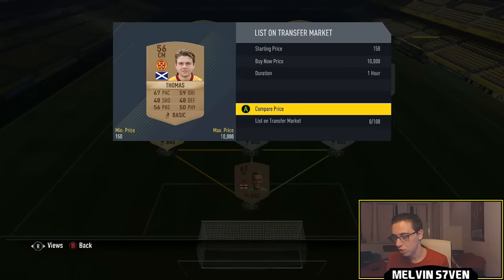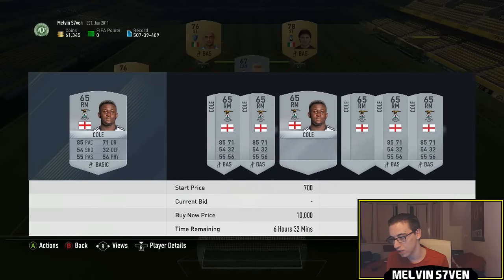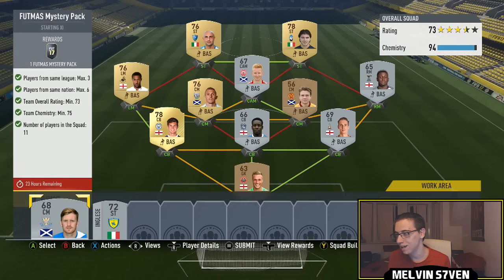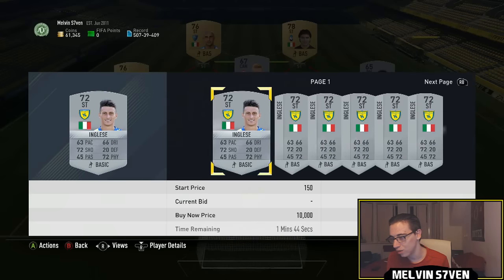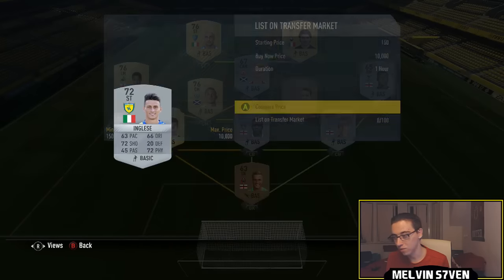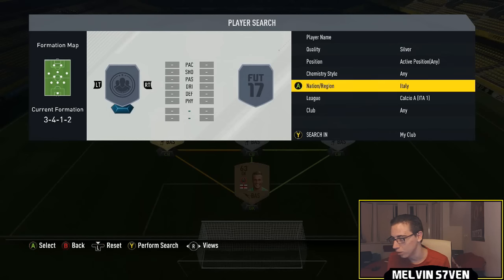We got this Scottish centre mid here, no more than 200 coins for him. Then we've got a right mid English from the Scottish League — you could use anyone there, you don't even need anyone specific. I could just stick any silver player there and I'd still get the chemistry. But yeah, I could literally just use any silver here. I don't think it would matter, because I've already got the chemistry.